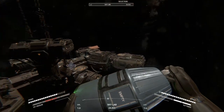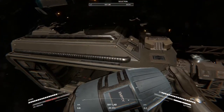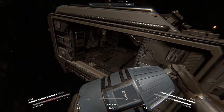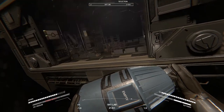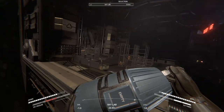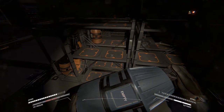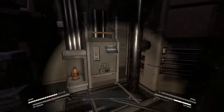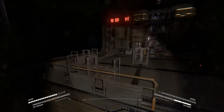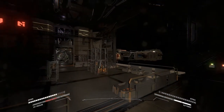Hey everybody, it's BC here and welcome to another episode of Hellion. Last episode we took our trusty cargo bay and the power supply for a mining run. Right now I'm just clearing out the ship because today I want to go look for a life support module — the reason being I want to have a better air tank for depressurizing the station if I need to.